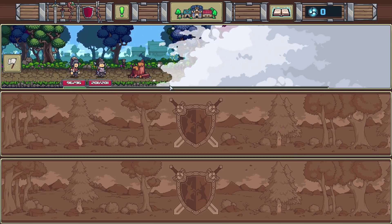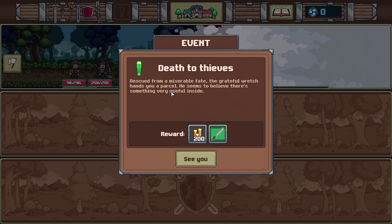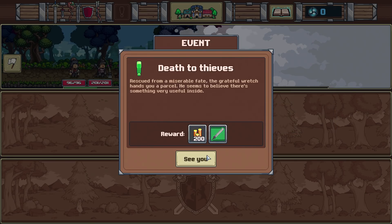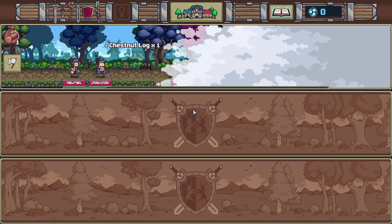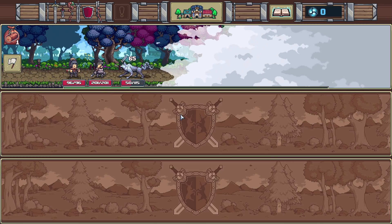A farmer's caught a burglar who's robbing houses at night. Rescued from a miserable fate, the grateful wretch hands over your parcel — he seems to believe there's something very useful inside. I bet a load of people were like: when are you going to finally do what the game wants and throw him out of the village? No — I am rewarded for my clemency.